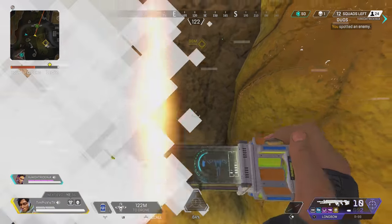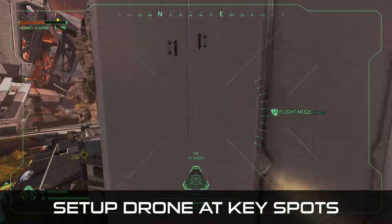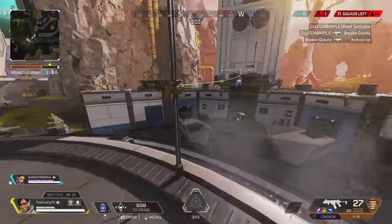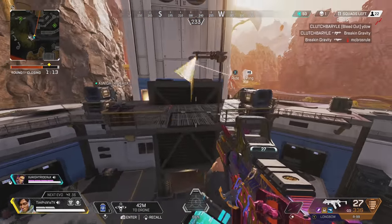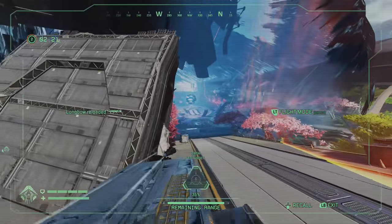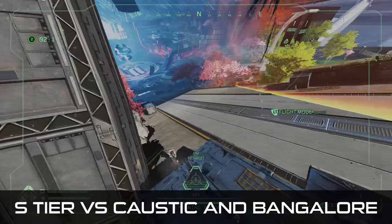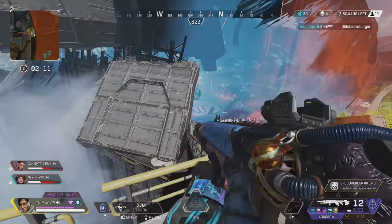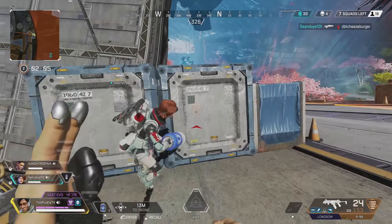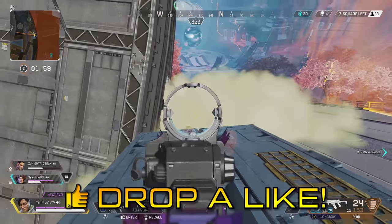A tip for the recon and support type player is to set up your drone in an area near other teams that are fighting, similar to watching from the side of Sorting Factory. You can watch them fight, and as they start to hurt or knock each other, swoop in and clean up the battles. The final support tip involves Caustic and Bangalore — if you set up your drone in the right spot, it can see right through Caustic gas and Bangalore's smoke. As seen here, a Caustic drops his gas to perform a revive, but we can clearly see him and push the advantage.